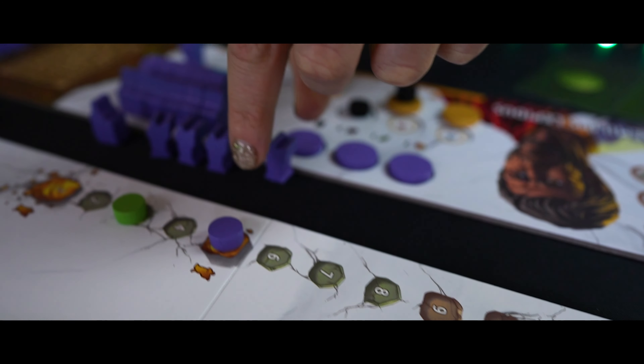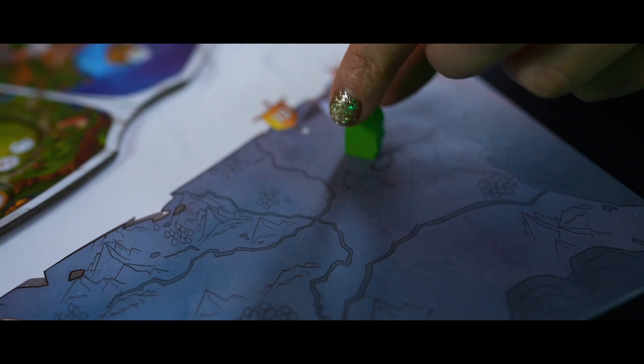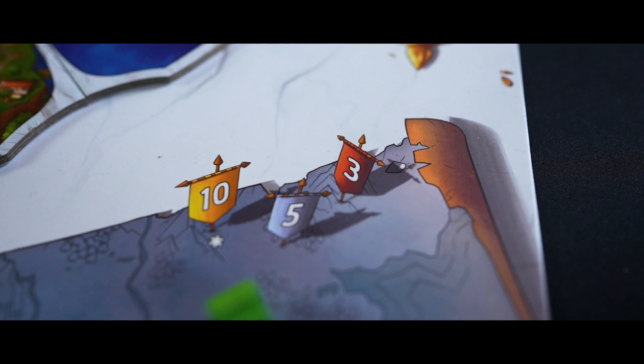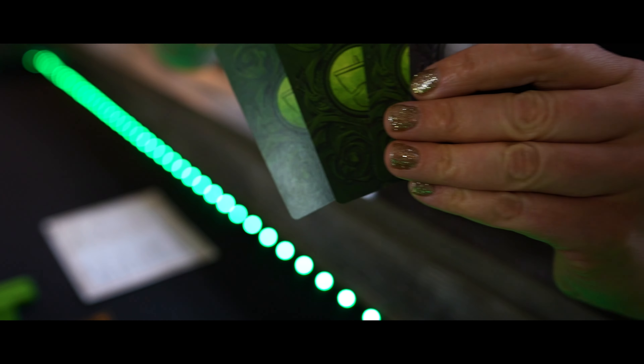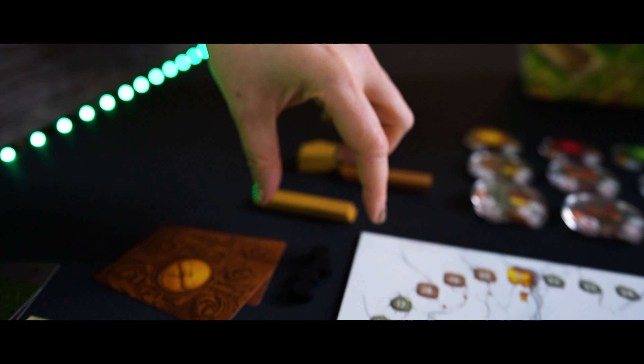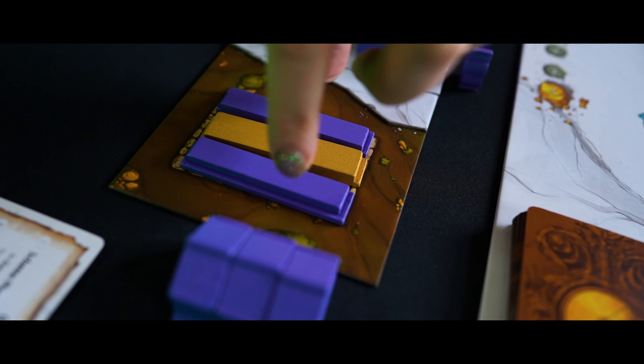In the action phase, players place their workers one at a time in player order on the buildings in the region in front of them. You can get more workers each time you pass the milestone on the glory track. If you use the military building, you can place a soldier in the conflict region, or take a bite by placing a vote token on the column in the center. Or maybe you fancy a trip to the docks where you can collect a trade card. These can be used to create sets or perform a special action on your turn. If you use the religious building, pick up that hammer and build your pantheon.